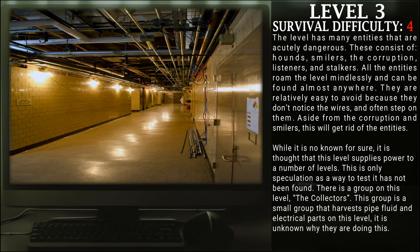They are relatively easy to avoid, however, because they don't notice the wires and often step on them. Aside from the corruption and smilers, this will get rid of the entities.